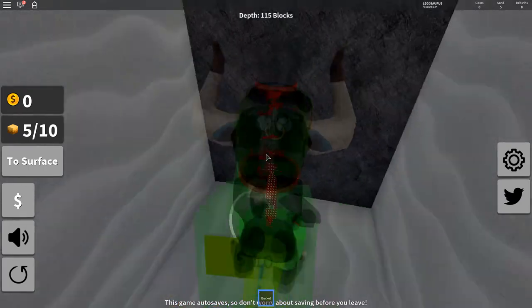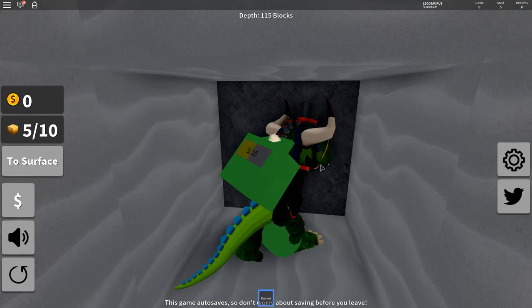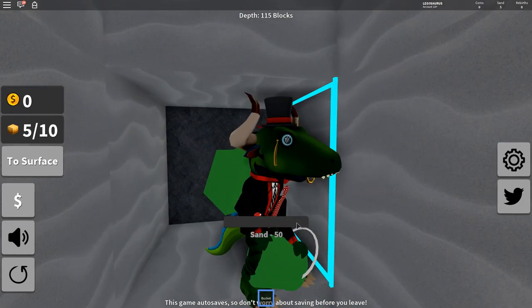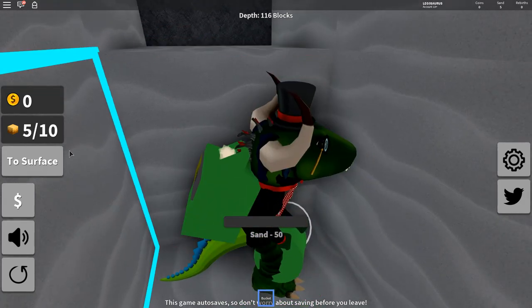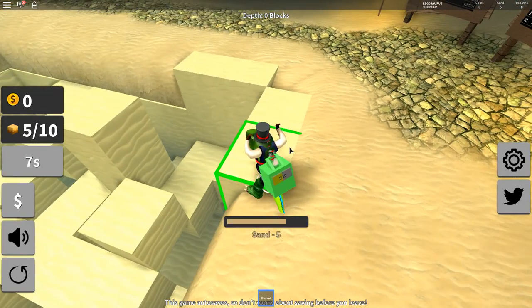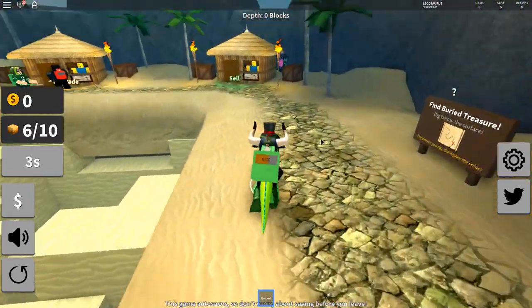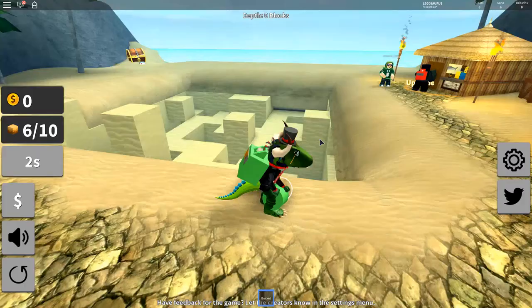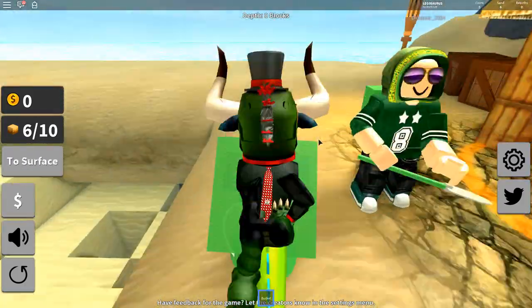I see — because it's deeper, you have to dig further down and I need a bigger bucket probably. I guess I just have to dig sand, then I sell it and get money, then I upgrade my bucket. That's probably how it works — it's probably not that hard.